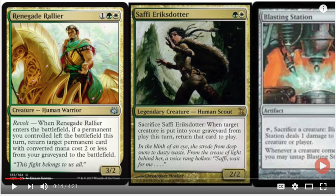The Renegade Rallier triggers revolt when it enters the battlefield: if a permanent you control left the battlefield this turn, return target permanent card with converted mana cost two or less from your graveyard to the battlefield. Saffi has a mana cost of two or less. Saffi reads: sacrifice Saffi Eriksdotter — when target creature is put into your graveyard from play this turn, return that card. So the Renegade returns Saffi, Saffi returns the Renegade, you sacrifice the Renegade again for Saffi to trigger again — it just repeats infinitely.